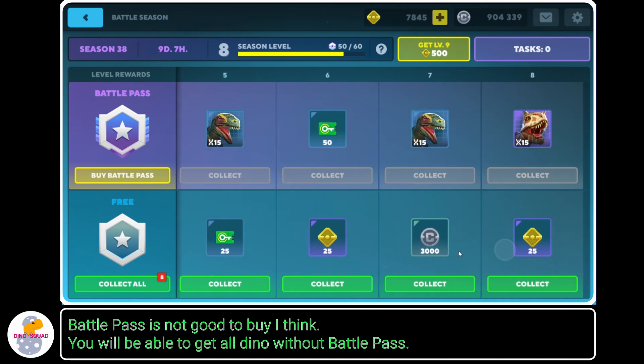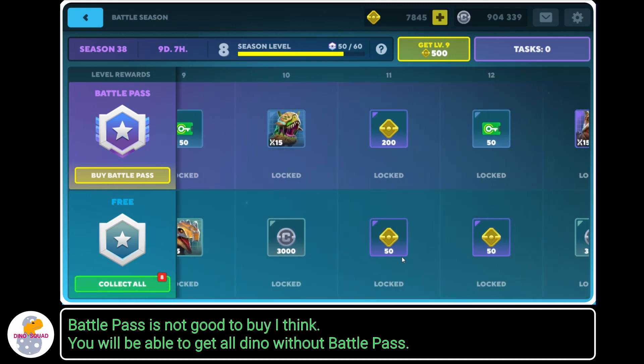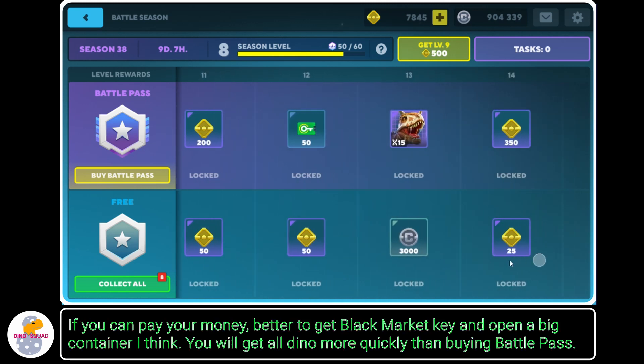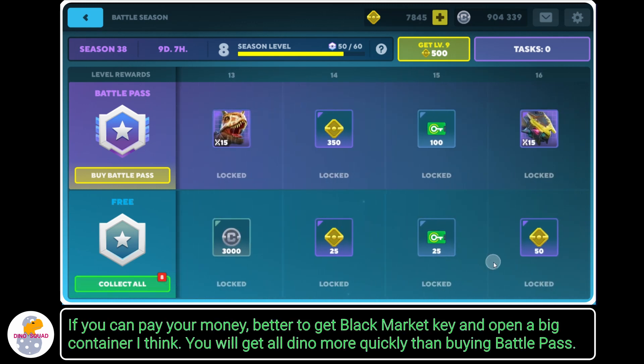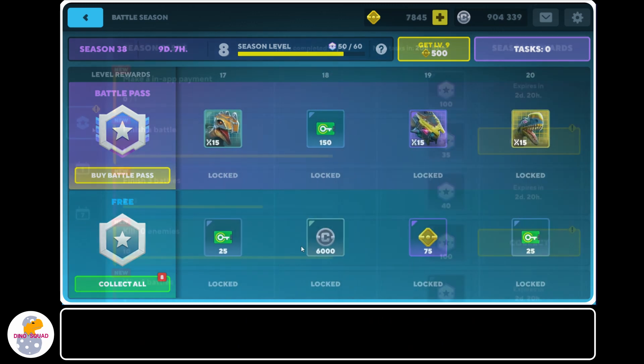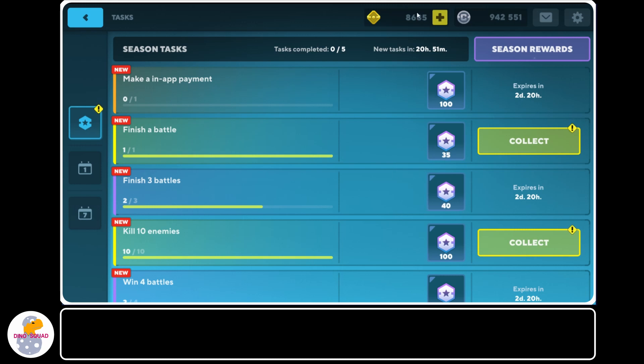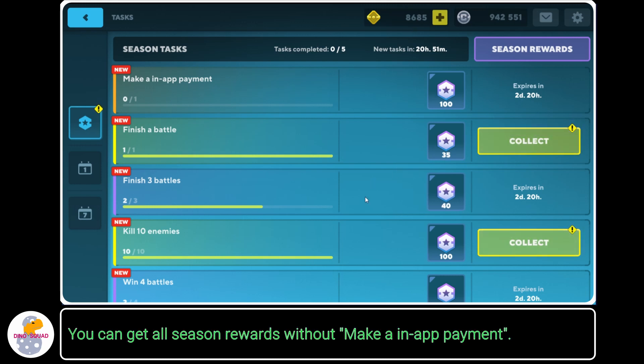Battle pass is not good to buy, I think. You will be able to get all Dinos without a battle pass. If you can spend money, it's better to get black market keys and open a big container — you will get all Dinos more quickly than buying a battle pass. Season reward tasks are very easy except for making an in-app payment, so let's achieve them every day. You can get all season rewards without making an in-app payment.